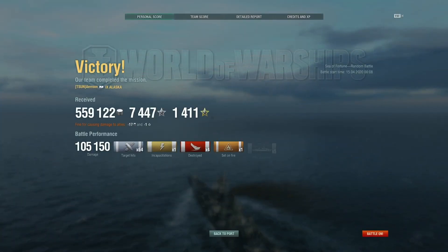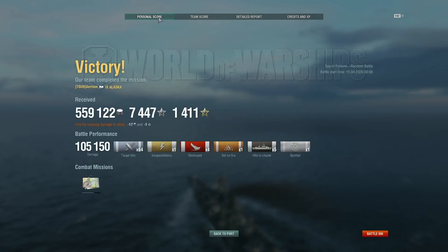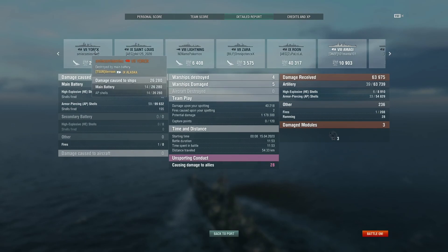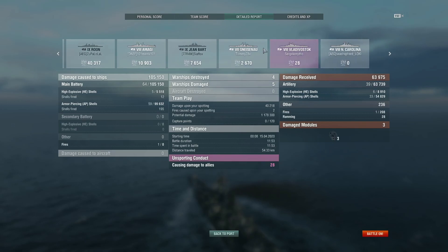It's not a very high damage game — 105k — but four kills. The main thing I wanted to show was how I was pushing and my teammates were pushing, but we did it in a smart way. I didn't just rush in; I tried to slink around the edges and push in a way where I wouldn't be the main target and where we'd swap being the targets. 1700 base XP — sure, it's not great — but considering number two on my team got 1300 and I have more kills than the rest of my team combined, I'd say that's a very good result for an Alaska in a tier 7 to 9 game.